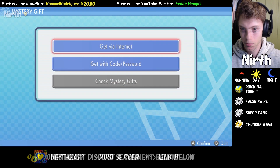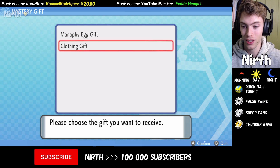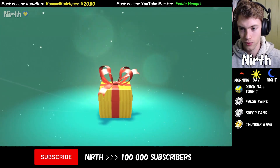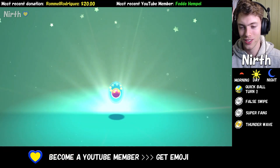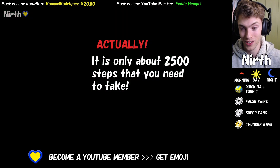We're going to open Mystery Gift and get it via internet. We got the clothing gift too, which is nice. The Manaphy comes in an egg.